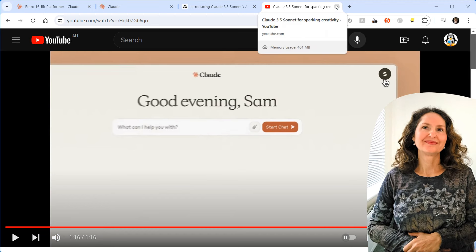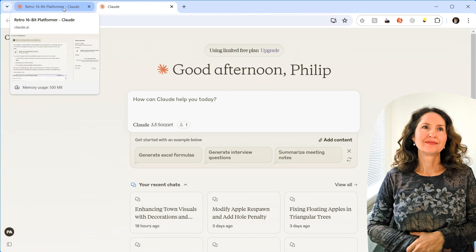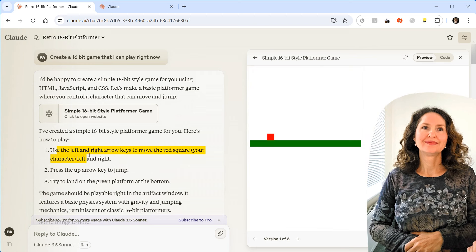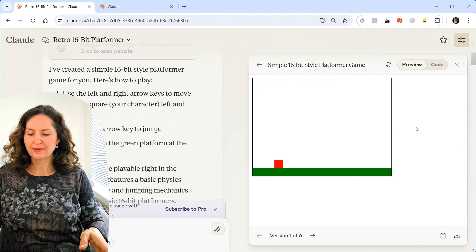Before Di starts, the host shows a quick example. Could the graphics be a bit better — more current day? Because that would be impressive. But we're just doing JavaScript and HTML5 today, drawing shapes on the screen. The Artifacts system is a new feature where you can have little bits of code running alongside your chat. I said: create a 16-bit game that I can play right now. 16-bit is more like late 80s, early 90s.